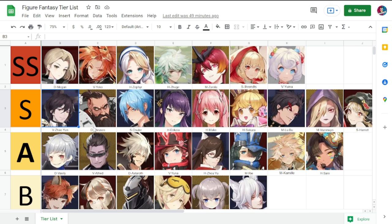Our last Tier SS figure is Megan — the best Defender in the game. She has tons of HP and her ultimate grants her a shield. Sometimes even after casting it she casts again to refill it. If built right, you cannot pierce through her defense — she becomes a wall. She's currently at four stars on my team and she's almost always the last one standing.